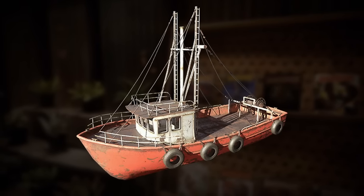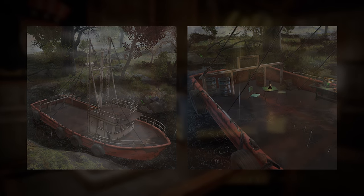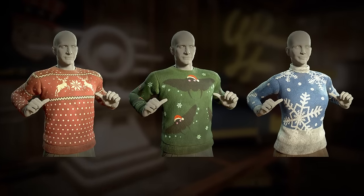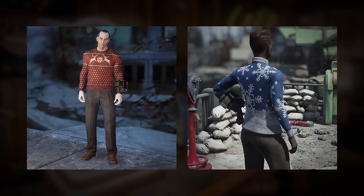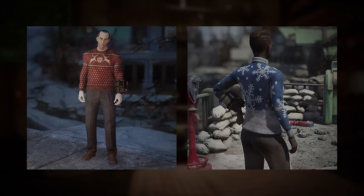I'd expect to see these potentially appear in the same bundle pretty soon. The countdown to Christmas is beginning with a series of festive themed jumpers, with reindeer, Mothman, and snow themed sweaters available. Here's a better look at them in game, in a series of storefront images.